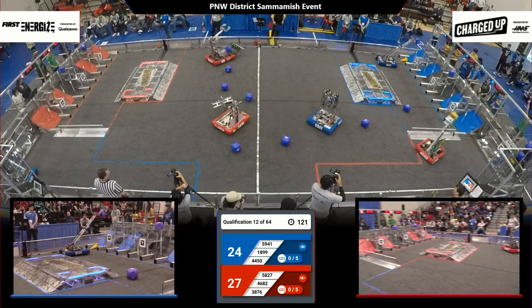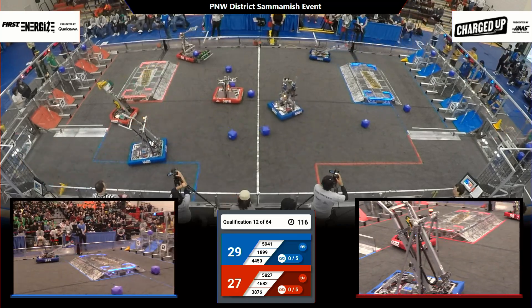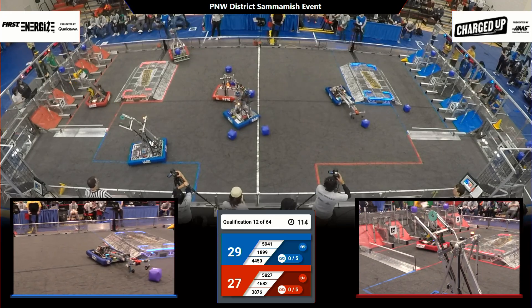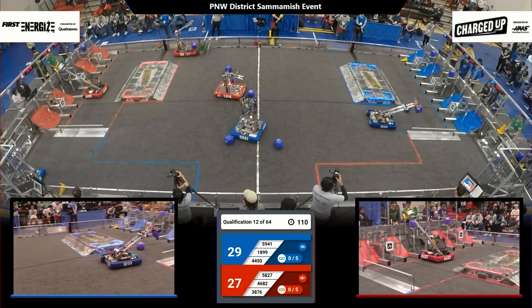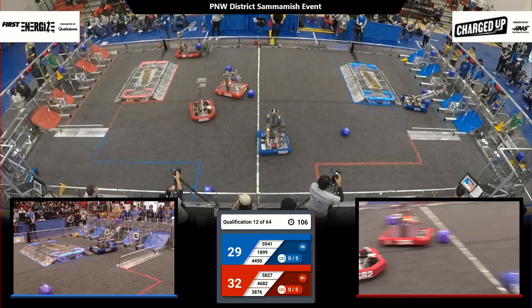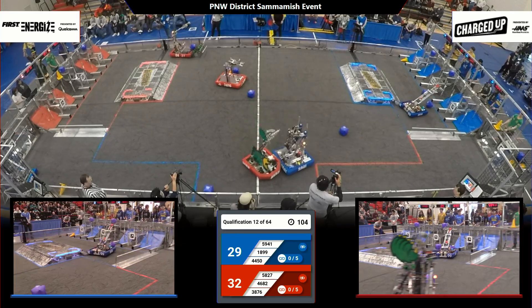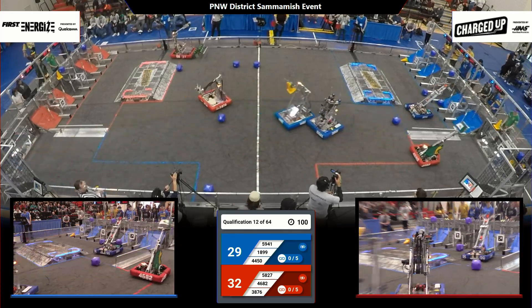Now drivers bringing those machines back into the loading zone. We'll see Cybears scoop up a cone very early here in the match and bring it right on down to the bottom right corner of the field. Down goes the cone actually in the center co-op node. And they'll add on five points to the Lions score for that top row score.